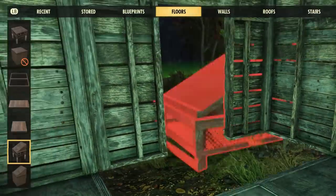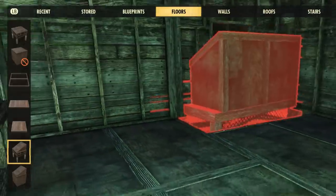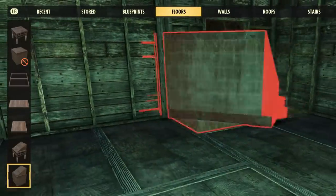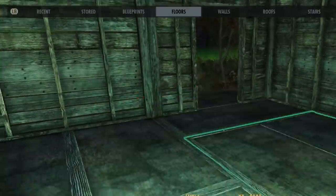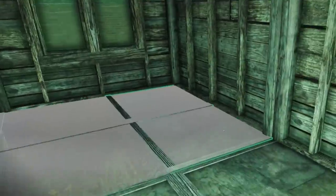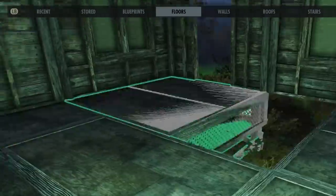Plus, with Fallout 4 we had access to every workshop item, but not necessarily all of the resources we needed to build them — like circuitry or acid or stuff like that, which was pretty hard to come by without exploring or playing the game. So even though the items were available, we still couldn't just jump right into settlement building and build whatever we wanted.